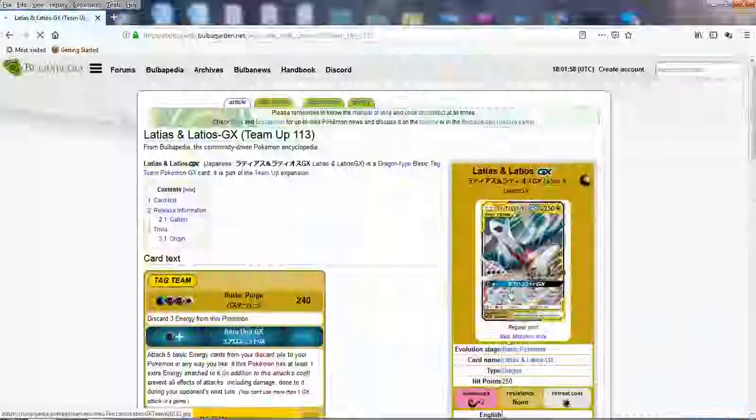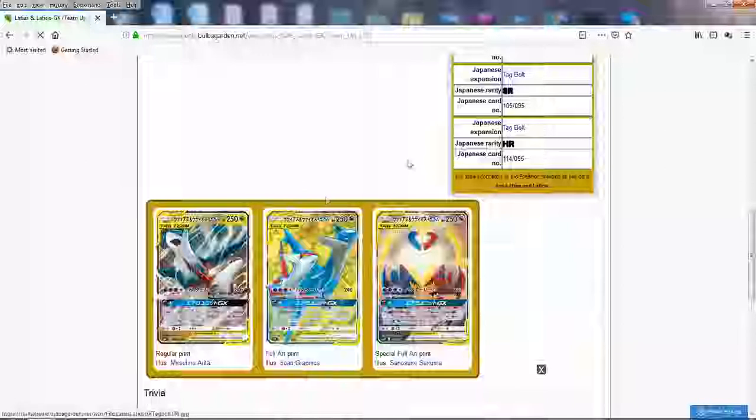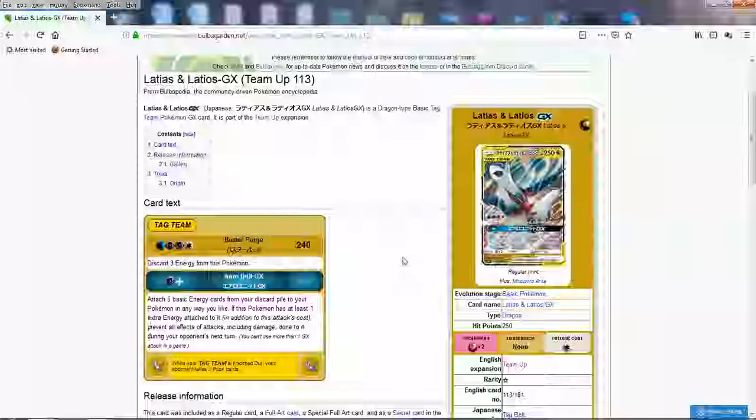Next up: Latias and Latios — this is probably my favorite design-wise. This Pokemon is pretty good, but I feel like it gets overshadowed by Ultra Necrozma GX. With Buster Purge you can do 240 damage for four energy — two Psychics and one Water — but you guys can see that it can work with Malamar. You use this as opposed to the other Necrozma GXs, discard three energies, and do 240 damage. Ultra Necrozma GX does 260 when you discard three, so it kind of gets outclassed. You've got more HP here though.